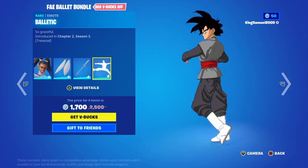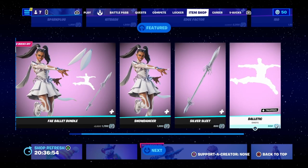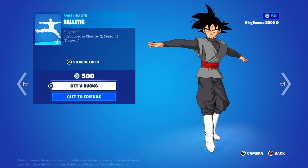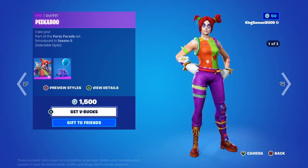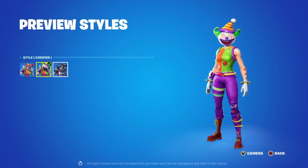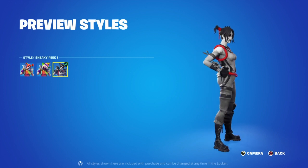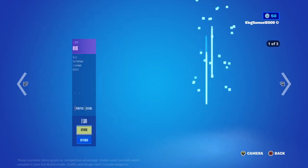I'm kind of wondering what new Star Wars cosmetics they'll bring. I feel like they'll end it off with Emperor Palpatine and Mace Windu, because in the files we can see Mace Windu's lightsaber and Darth Sidious's lightsaber — so something with Darth Sidious, who is of course Emperor Palpatine.